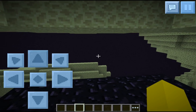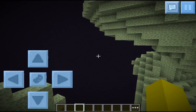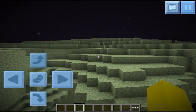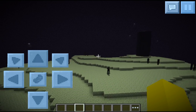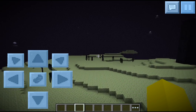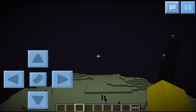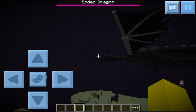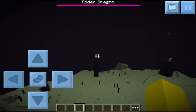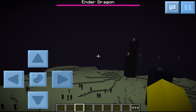The End loaded up and it has the End background, all the endstone, and there are endermen everywhere, and the obsidian towers with the crystals on them. Let's try and find the ender dragon. There he is. You could kill this guy in survival if you really wanted to, but it'd probably be harder on a little screen like this — you have to take out the ender crystals and stuff.